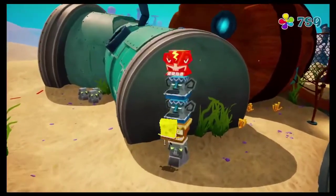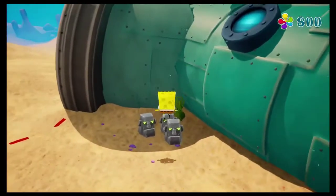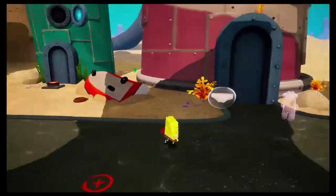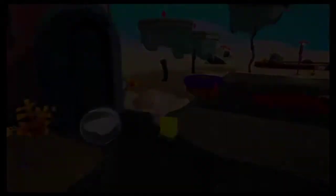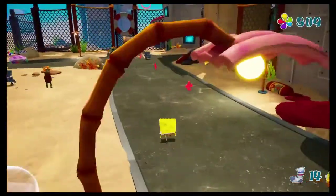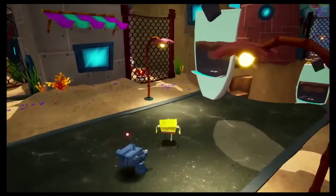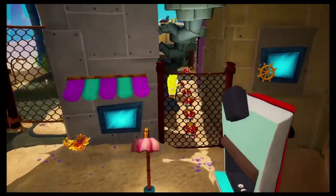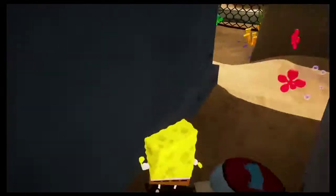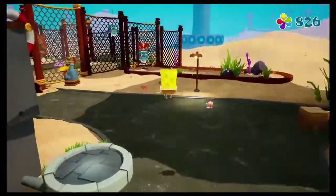Next, we come over here, blow up this stack of Tikis, get some more money, and we have our 13th sock. We cross the dangerous area and we talk to Bubble Buddy for the first time, but we don't have time to talk to him because we want to get our 14th sock from Patrick. A lot of you might be asking why I didn't turn into a ball — because there's an easier way around this. If we do a little bit of parkouring, we can jump over the fence, trigger these Thundering Tikis to blow the gate up, and simply walk around without having to go grab the ball or deal with the robots.